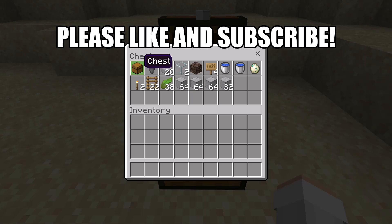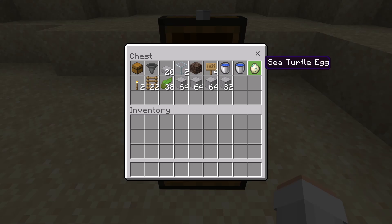For this farm, you'll need 1 chest, 1 hopper, 20 slabs, 2 glass blocks, 1 soul sand, 4 signs, 2 water buckets, and 1 sea turtle egg.